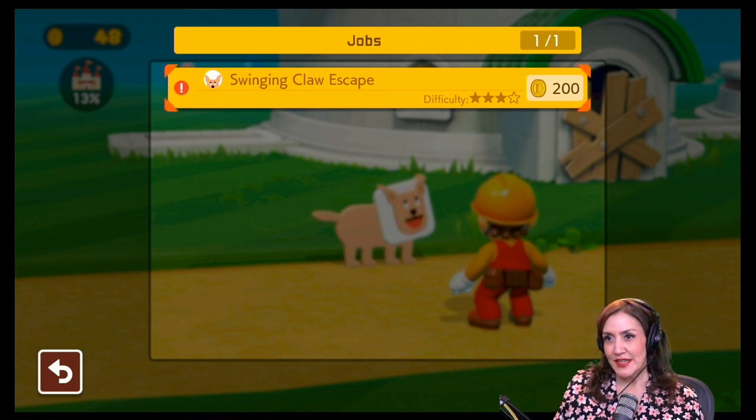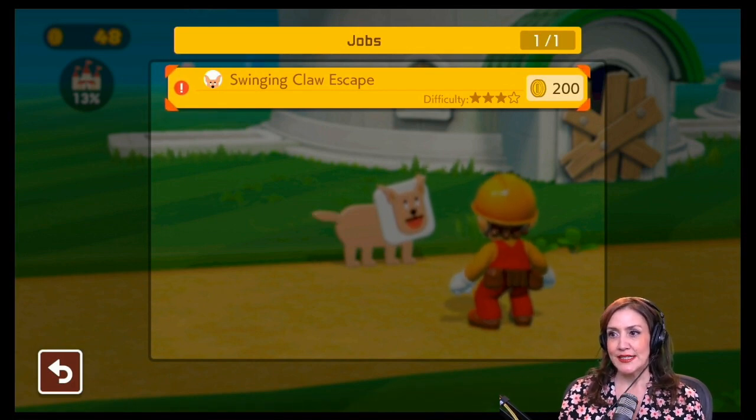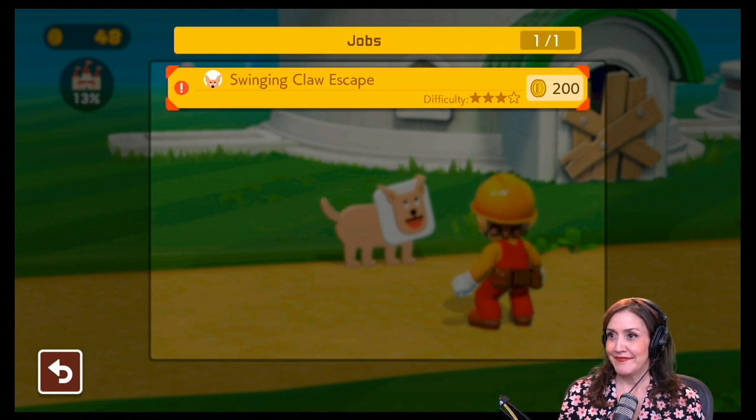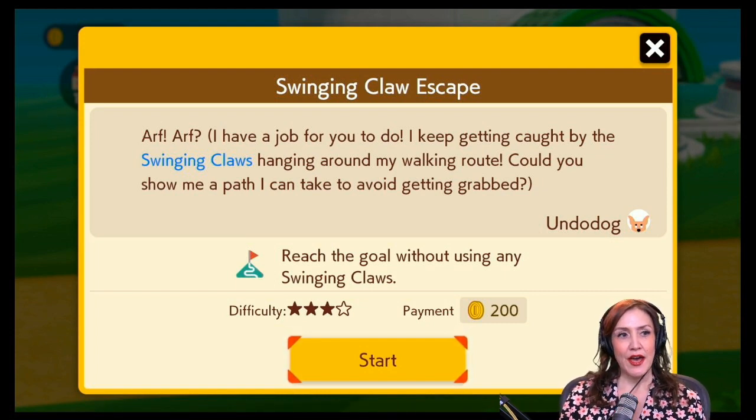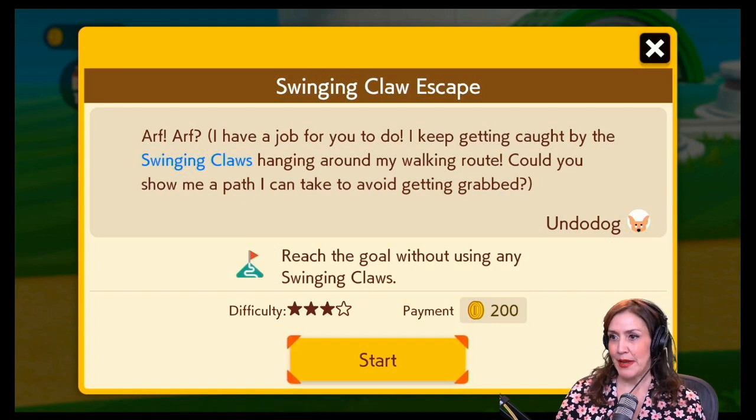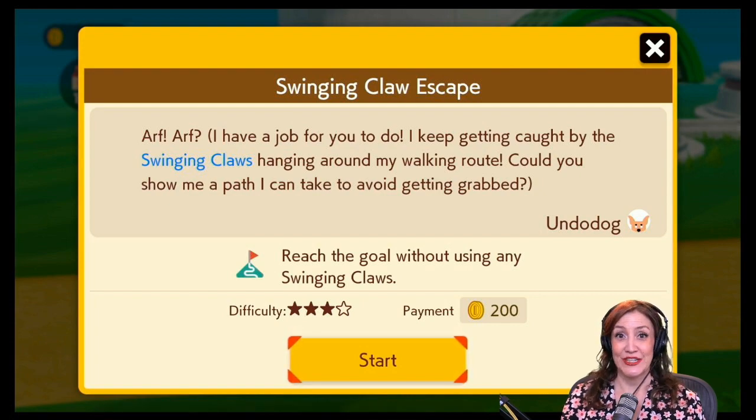The job he's offering is called Swinging Claw Escape. The difficulty level is three stars, but it's worth 200 coins, so I think we should try it. This is by Undoddog. The dog says: 'I keep getting caught by the swinging claws hanging around my walking route. Could you show me a path I can take to avoid getting grabbed? Reach the goal without using any swinging claws.' So we cannot use whatever these swinging claws are — let's go ahead and try it.